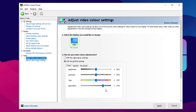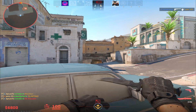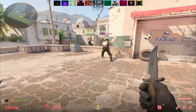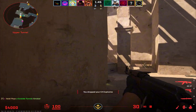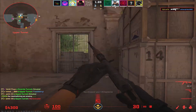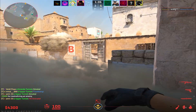Once these changes are applied, launch Counter-Strike and notice the difference. The colors will appear brighter and much more vibrant, making the visuals stand out significantly. These adjustments not only enhance the overall look, but can also improve visibility in-game, making it easier to spot enemies and navigate maps, just like many professional players do. If you found this guide helpful, feel free to give it a thumbs up and check out more content in my latest video.